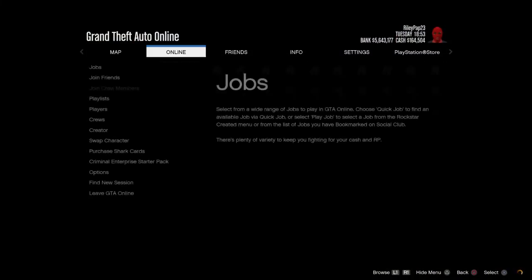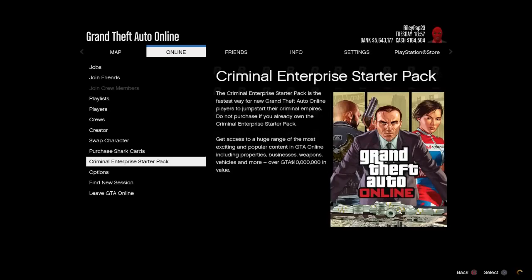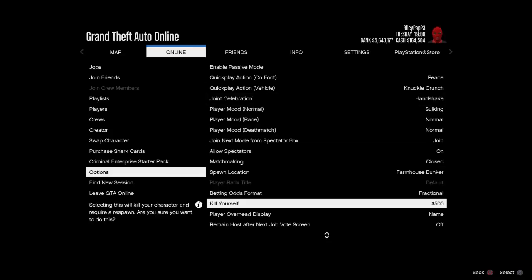If done correctly, you'll have a black backdrop with the Options menu overlaid on top. Now go to Online, then Criminal Enterprise Starter Pack — you will get a black screen. Just back out of it, then go to Options and select Kill Yourself. That's pretty much the whole setup of the glitch done.